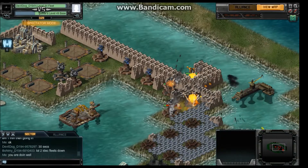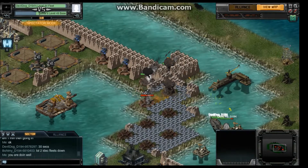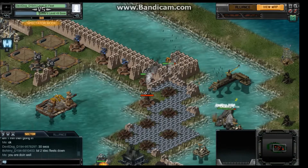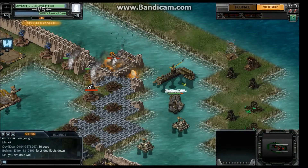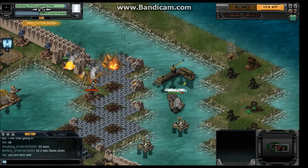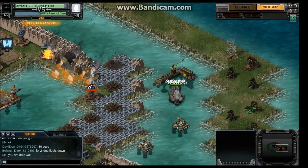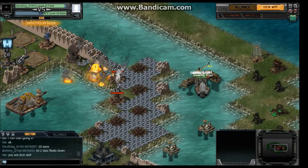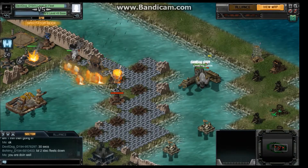He probably should change that to another mortar, move it over this way. And change one or two of these to anti-mortars — that would have helped him out a lot. Maybe move one of these over here and add another mortar or anti-mortar. Just little things I think would help. Just to make one of those ships target that and take it out quickly. See how those anti-mortars just ripped those mortars apart? They don't even get a chance.